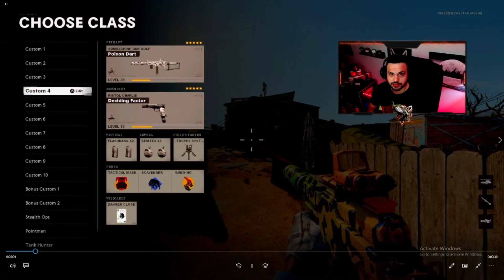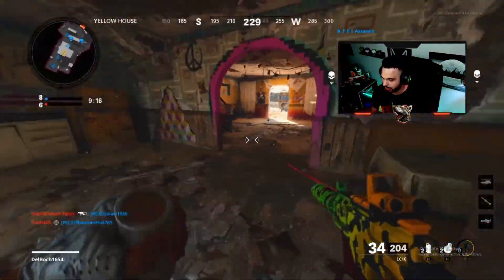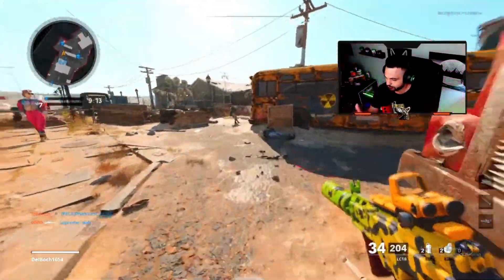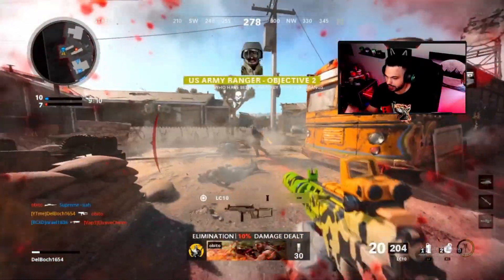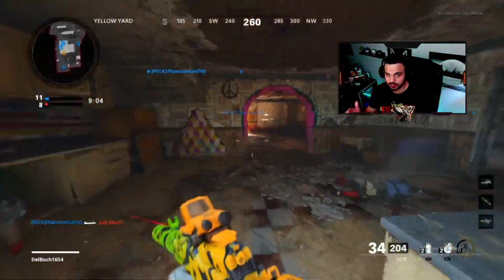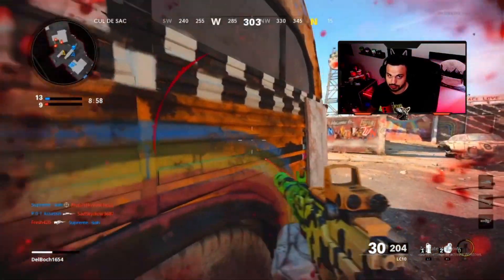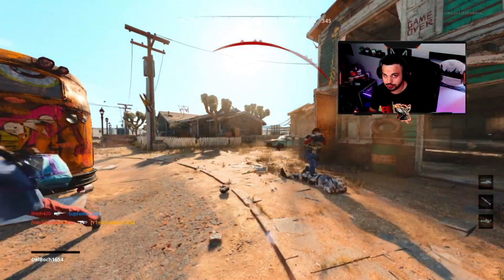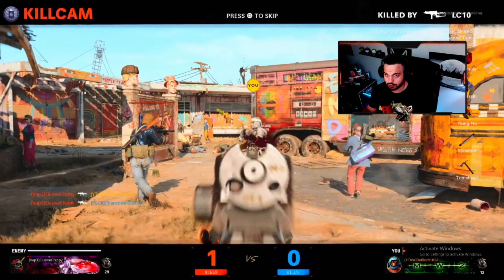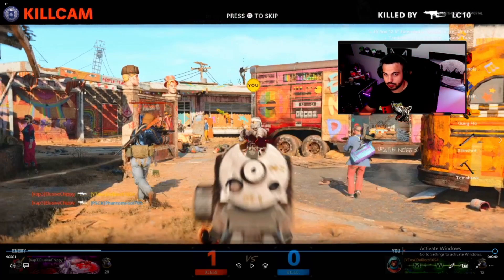Okay, here's the flashbang footage. We're playing Core on Nuketown and I basically just ran around with one ready. This is a prime example: he doesn't have Tactical Mask, and as soon as I see that '+15 — Enemy Flashed' pop up on screen, that's when I can charge in and get the kill. Make sure that notification pops up first before you push, otherwise it won't count.